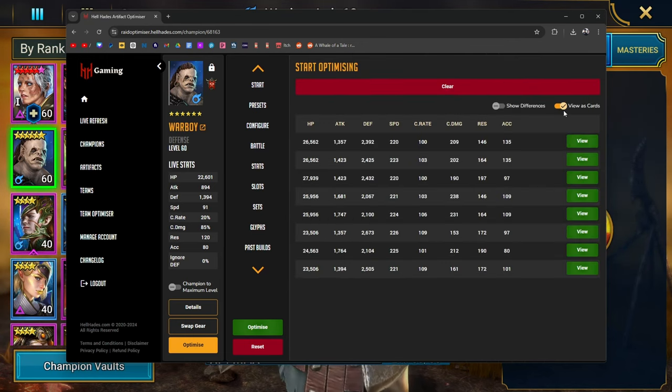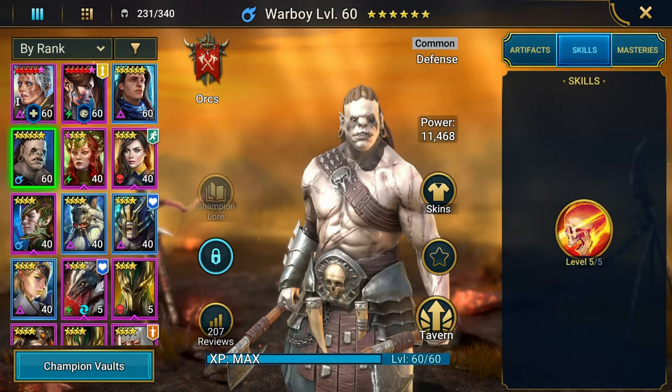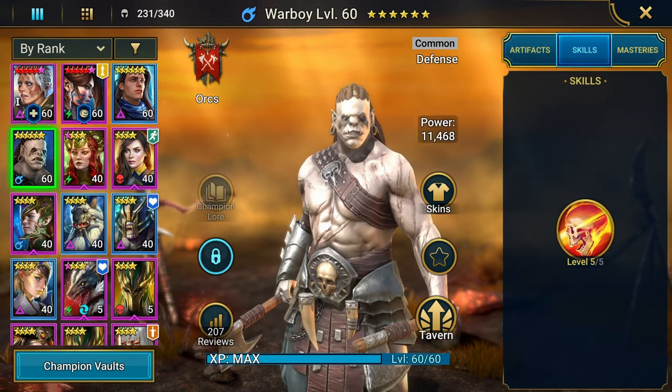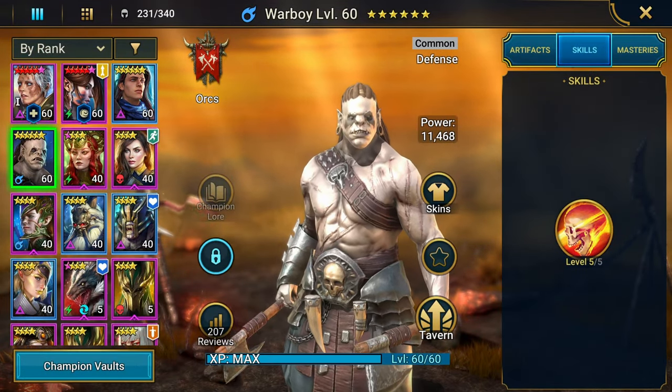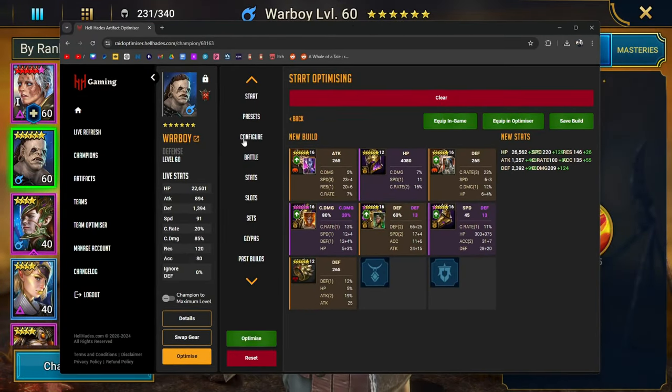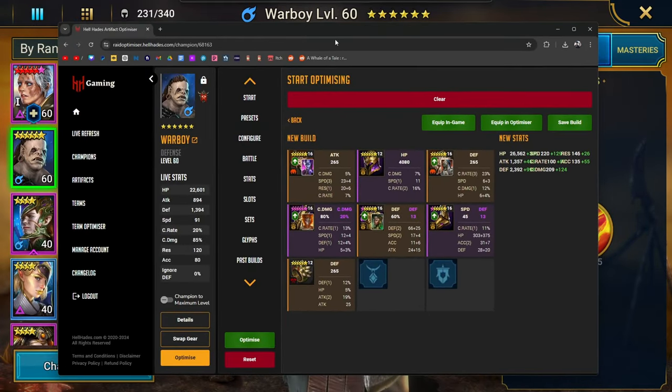We have something in lethal — this is actually a little bit better: 209 crit damage. We're taking gear off of Vincenza, Wukong, and Cold Heart. The quad roll I hit with cruel was actually on my alt account, so that specific piece of gear isn't on this account. I had already started leveling and maxing out War Boy here when I realized that.